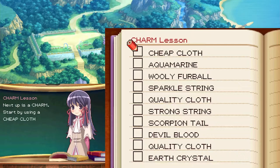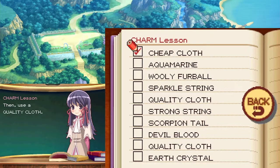Next up is a charm. Start by using a cheap cloth, then use a quality cloth. Add another quality cloth to give the charm more weight, then sew everything together with some strong string. Next add a glittering edge by using a sparkle string. Finally use a woolly furball for the lining.